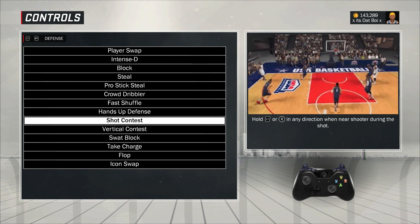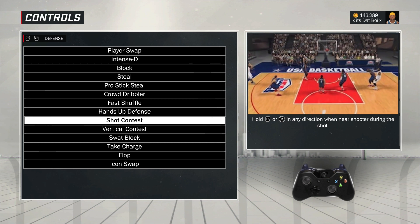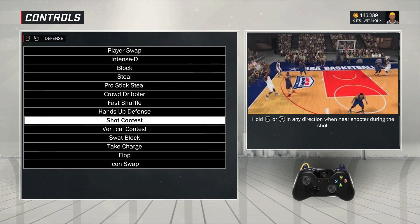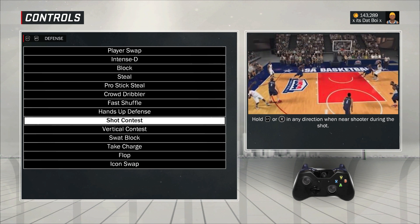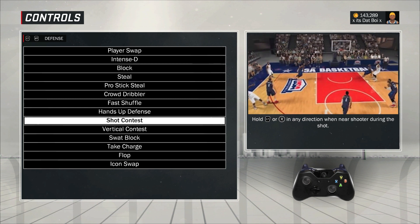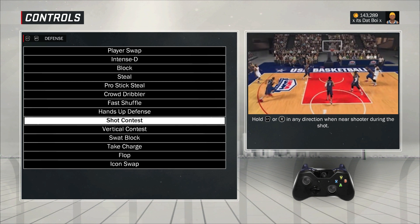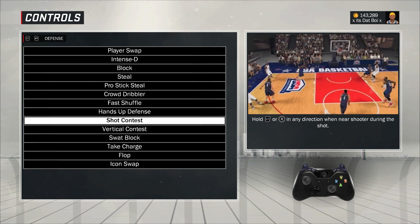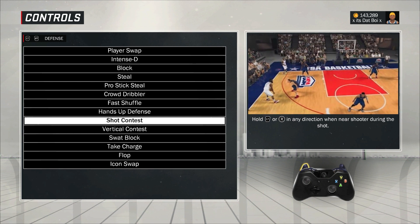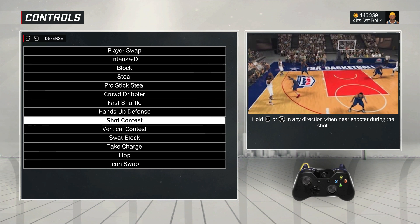Shot contest: hold LT or the right stick in any direction when near the shooter during the shot. Use this in the paint — you don't always have to hit Y. Especially if you hit Y and the opponent misses the shot, there's a good chance he's going to get the rebound because you're in the air. If you use shot contest, you're going to stay on the ground, body him up, contest the shot, and you can turn and press Y to get the rebound. So it's a big advantage in that aspect.